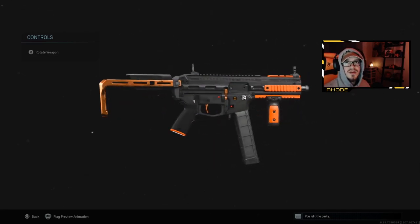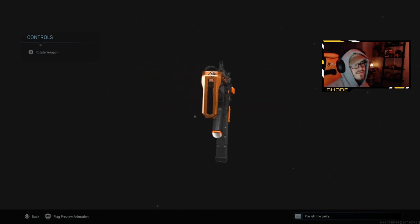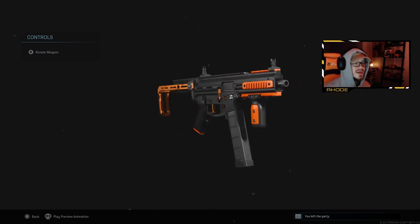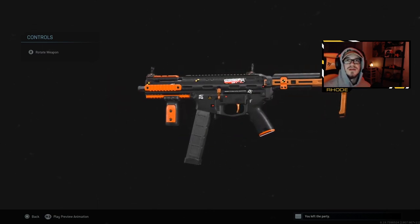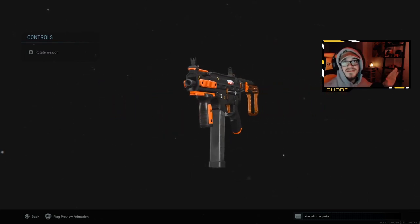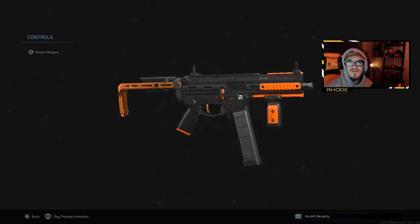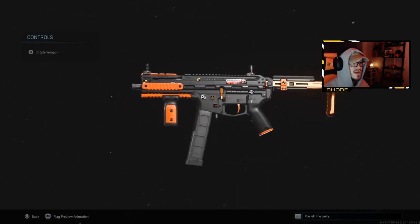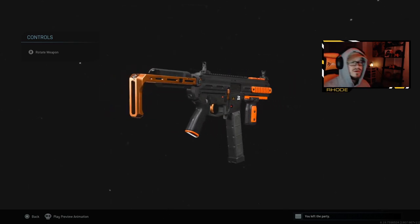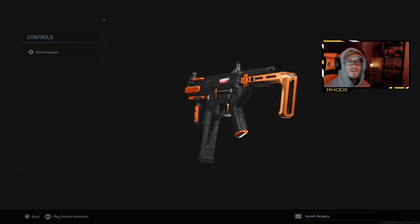Yo YouTube, what up guys, back with another video. Today we're going to be showcasing the legendary variant of the Striker 45, or the UMP 45 as I like to call it. This came in the prototype 367 bundle along with the M4. The M4 was amazing — I love the color. Orange is my favorite color and it's basically my layout for my channel. Anyway, we drop a nuke with this weapon.